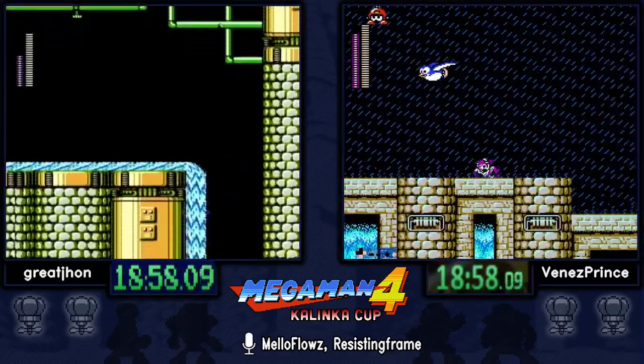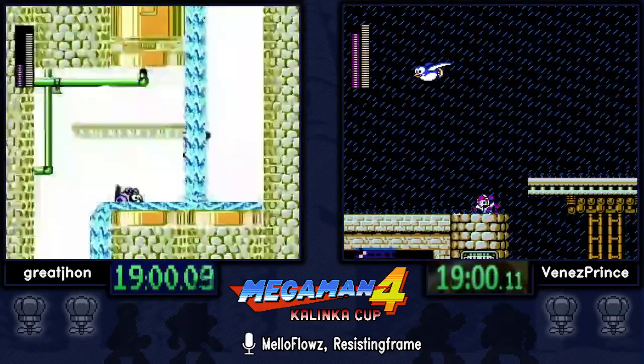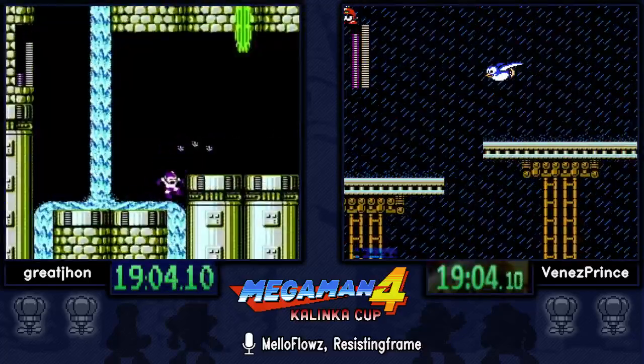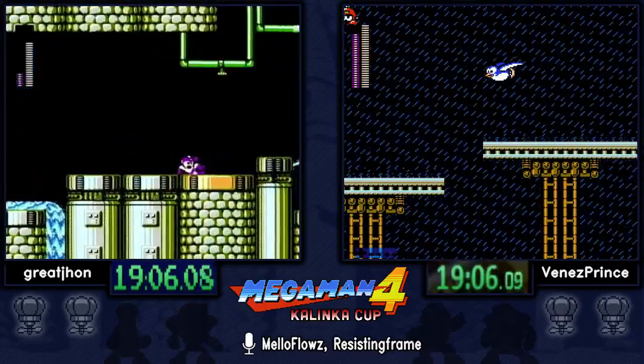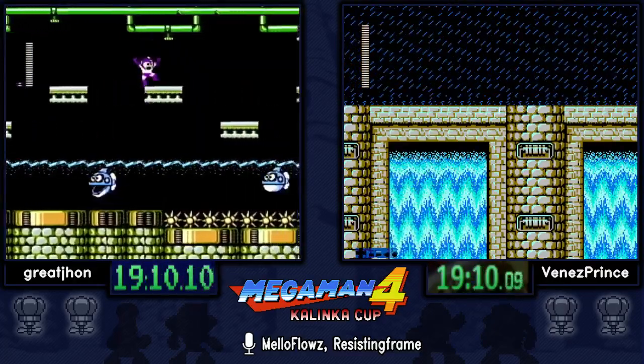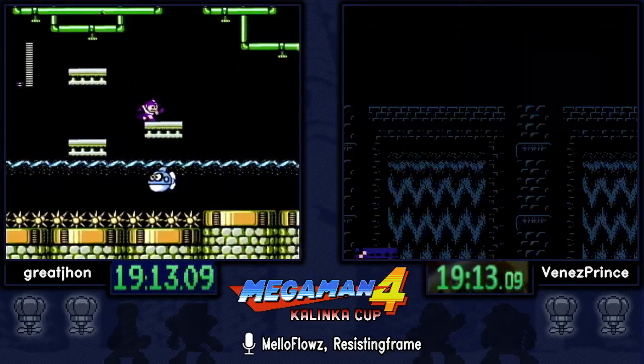The mini boss — Gary the Snail. Since we use the Flash Stopper we just take the impact damage and circumvent that. There's actually a mini boss snail but since we use the Flash Stopper we just skip right past it.